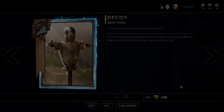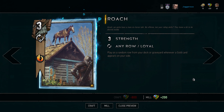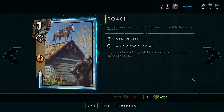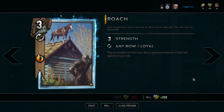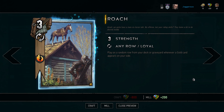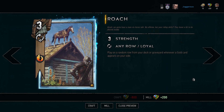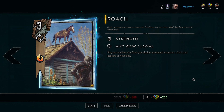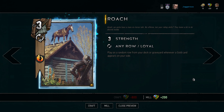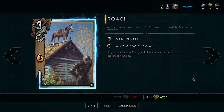In third place we have Roach. She is a great silver legendary that slots into more or less any deck. Don't craft Roach if you don't have four golden cards per deck, but there are lots of great epic golden cards you can craft first. What she does is play onto a random row from your deck or graveyard whenever a gold card appears on your side, giving you some deck thinning with three extra points attached to all your gold cards.